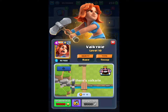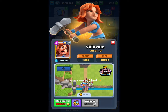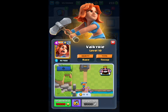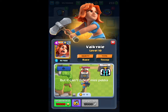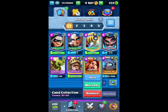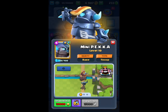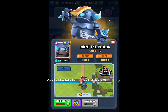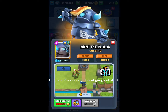Now there's Valkyrie — it spins very fast, but it can't defeat Mini P.E.K.K.A. And there is Mini P.E.K.K.A. — it hits like a truck and does 800 damage. But Mini P.E.K.K.A. can't defeat gangs of stuff.